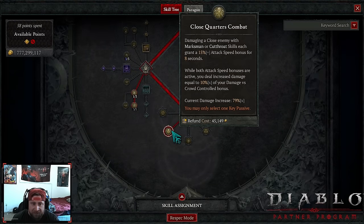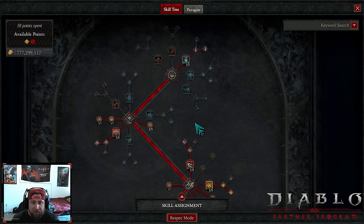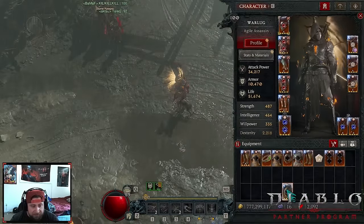We are doing Close Quarters as our key passive. Damaging an enemy with a close-range marksman skill or cutthroat skill grants an attack speed bonus, and while both bonuses are active you deal increased damage equal to 10% of your crowd control bonus, which is currently 79%. Flurry serves as our cutthroat skill and Puncture as our marksman skill, which is why we're rocking Flurry.